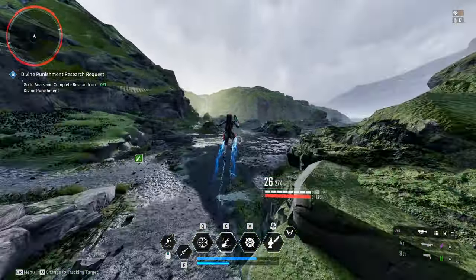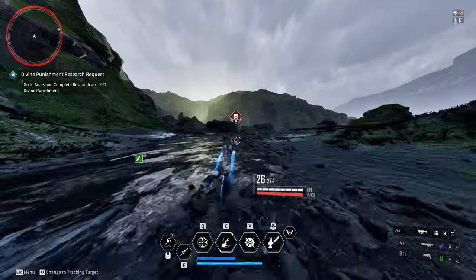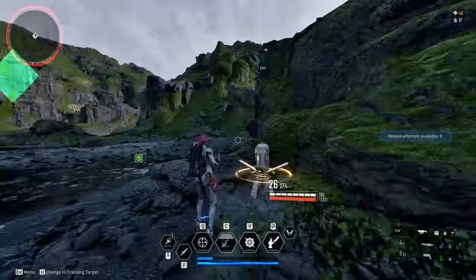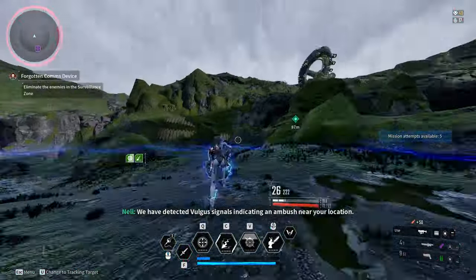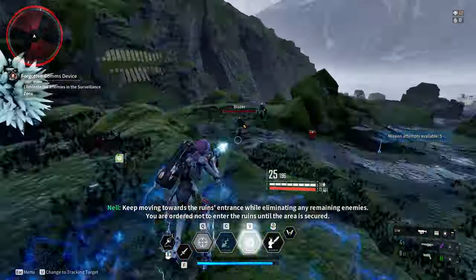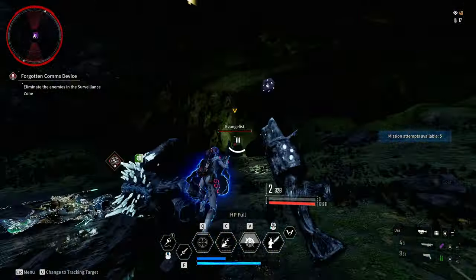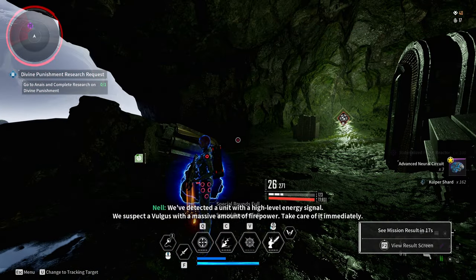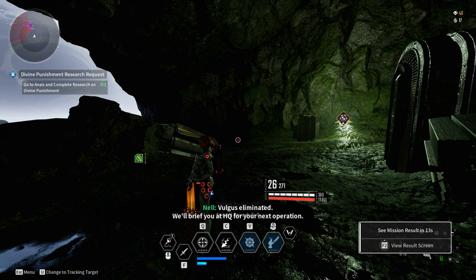Let's run this mission quickly — I'll fast forward it and then jump to the blueprint. As you can see it was very fast, we got three brains, so I need to do it about four more times.